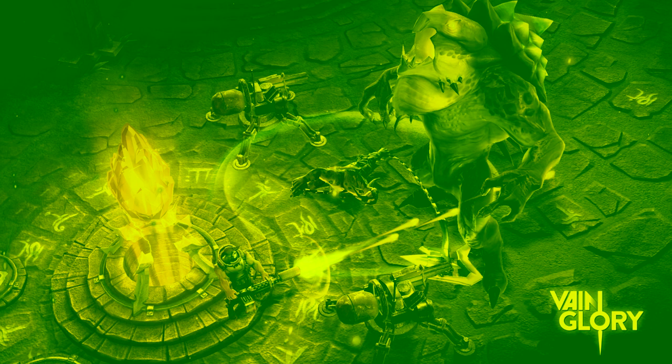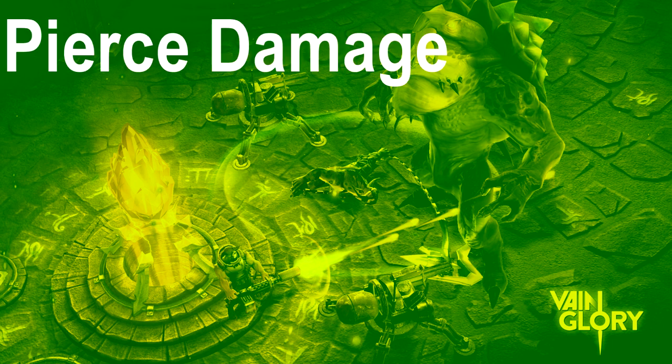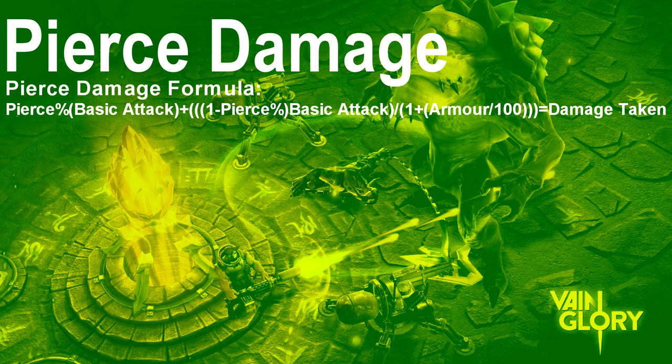Now let's look at pierce damage. Pierce damage ignores all enemy armor. The formula is: (pierce percentage × basic attack) + (1 − pierce percentage) × basic attack ÷ (1 + armor/100). Essentially, one portion of damage bypasses armor entirely. The more armor someone has, the more cost-effective armor pierce becomes. But if the enemy has low armor, armor pierce is generally not worth buying — it won't make much difference compared to a high-damage item like Sour Blade.